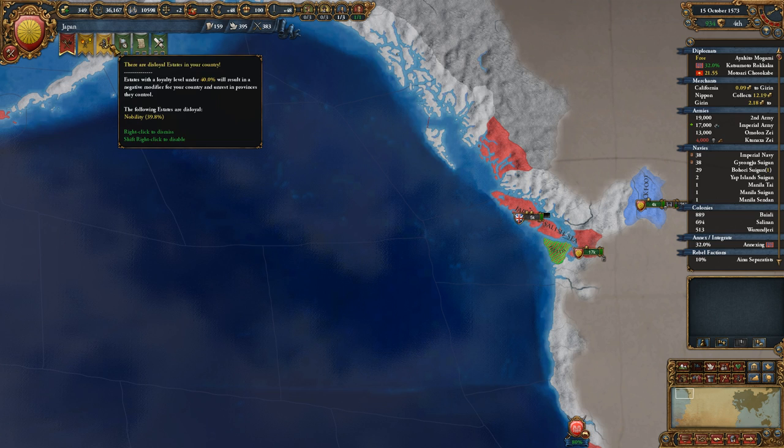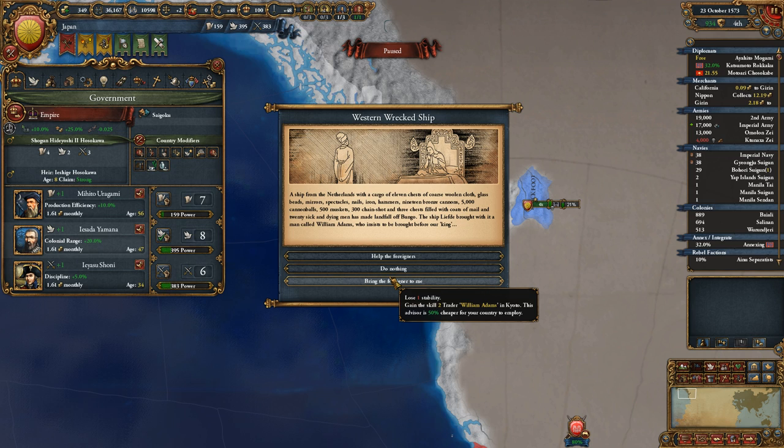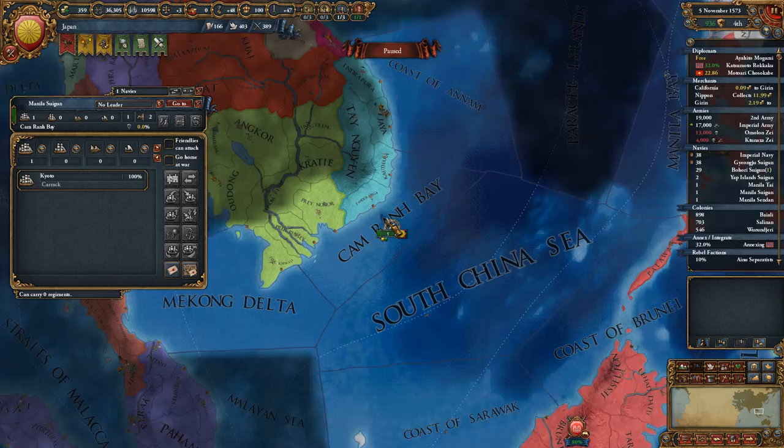Now you will hunt for the seven cities. The nobles are almost loyal again. Lose stability but technology cost goes down, or western wrecked ship until the death of our current ruler Haidyoshi, who's 42 — do nothing for some free stability, or take the tech cost reduction? I think we just want the free stability, because we're conquering land, we have some unrest and some rebels, so there are reasons to avoid penalties.